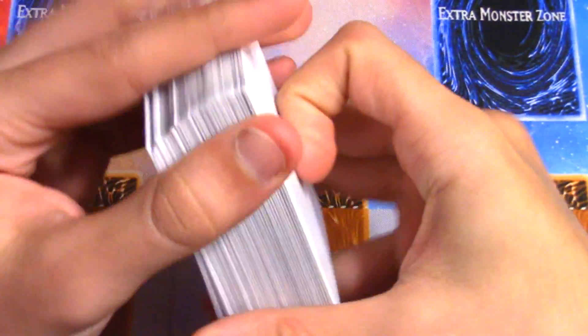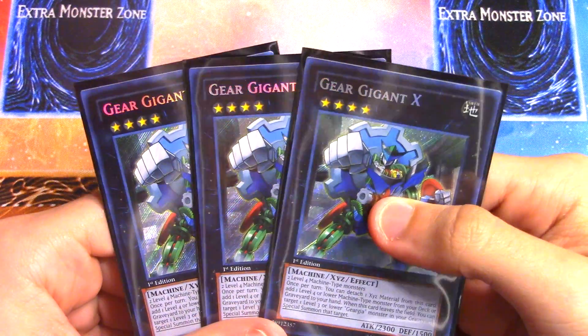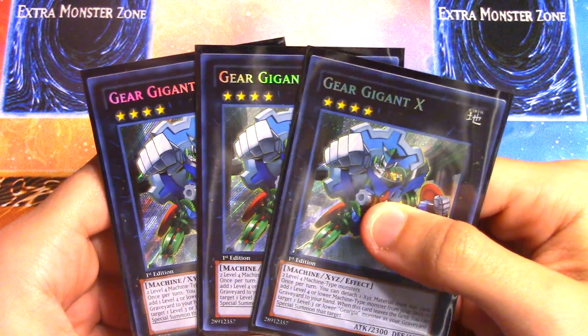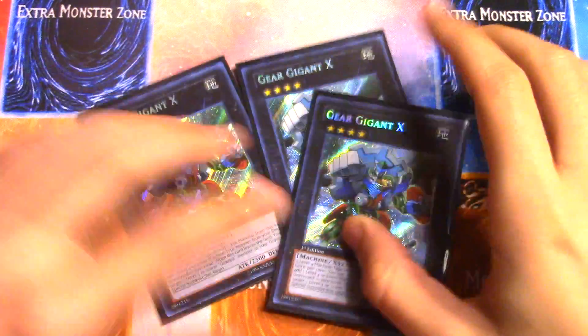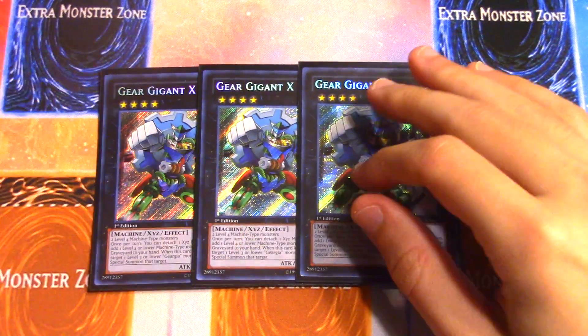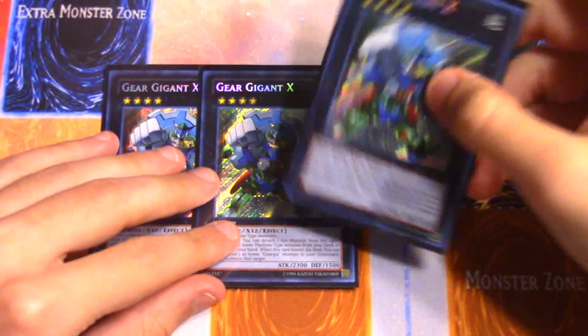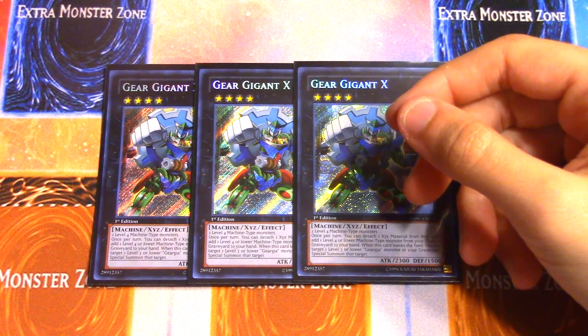Now for the extra deck. I use three Gear Gigant X — Optimus Prime. He requires two Level 4 Machine-type monsters, and once per turn you can detach material to search a Level 4 or lower Machine-type monster from your deck, or add one back from the grave. When he leaves the field you can target a Level 3 or lower Geargiano monster in your grave and special summon it, which is really cool especially for the Accelerator loop. His 2300 attack is a little underwhelming but he's the main monster you want to go into as frequently as possible.